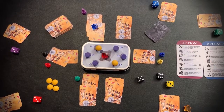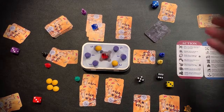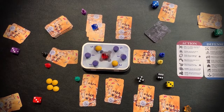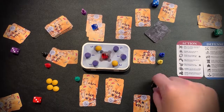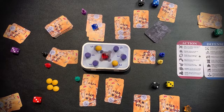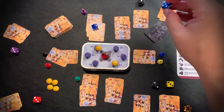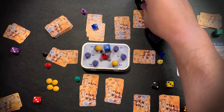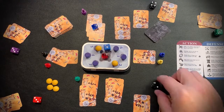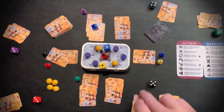Now we have to contend with the other dragon — I can duel this dragon if I wish. If we decide to duel, I must ante a card face down, and the other dragon must also ante a card. The winner takes both cards; in case of a tie, players keep their cards. We're going to duel. I roll a two, blue dragon rolls a one. He spends all three power points — his die goes to the castle — increasing to a four. I spend all three points as well, taking me to five. I win the duel and take his card; the other dragon must move one space clockwise.